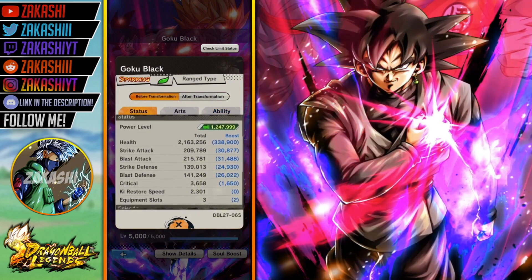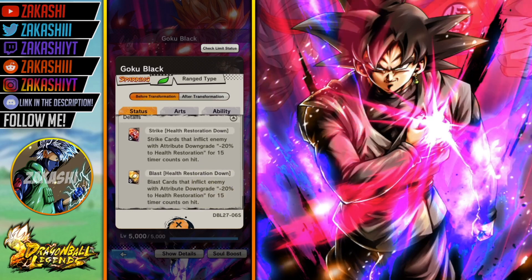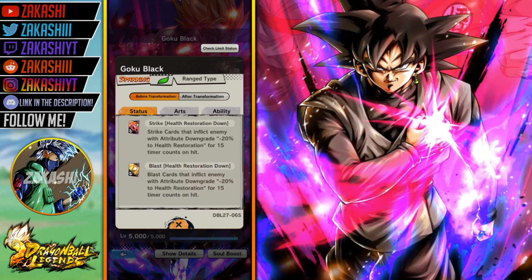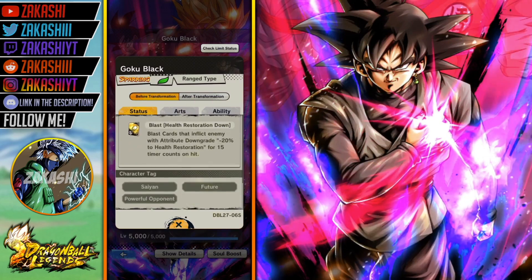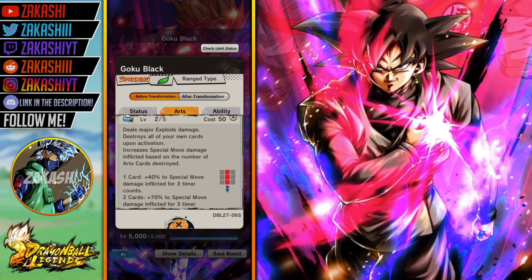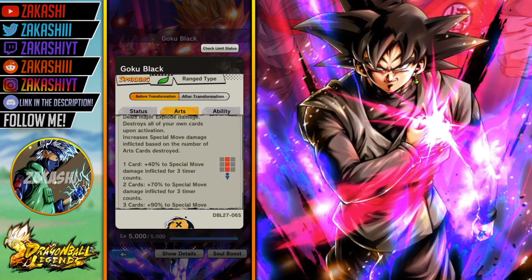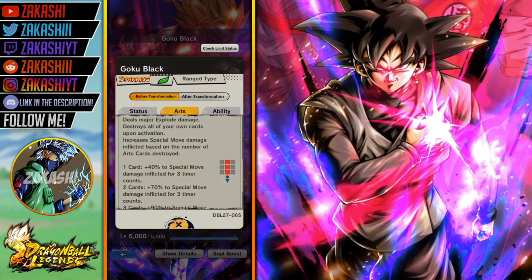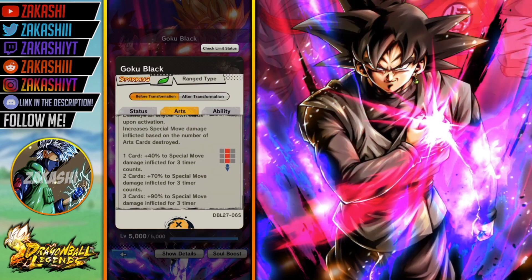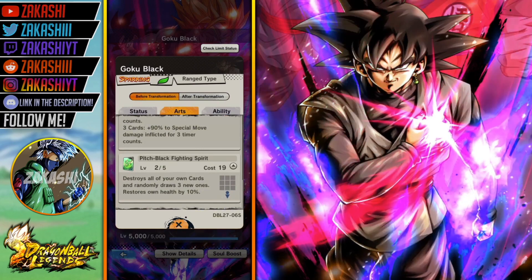His stats are decent before the transformation, defense is good too. He carries one of each card, and both do health restoration down minus 20 whether it's blast or strike — so you can get those randomly when he comes in. His special move before transformation is close range type one, does a lot of special move damage. For free time accounts it's nothing crazy, but depending on the number of cards destroyed you'll do more damage — that goes crazy. The green card destroys all your own cards and restores new ones.